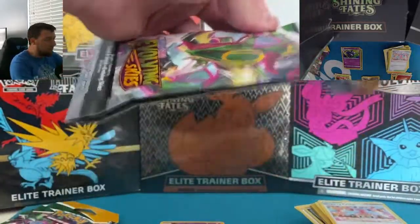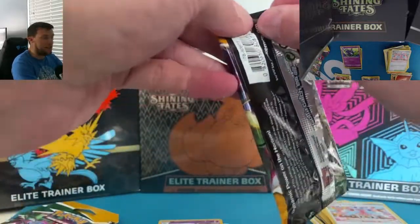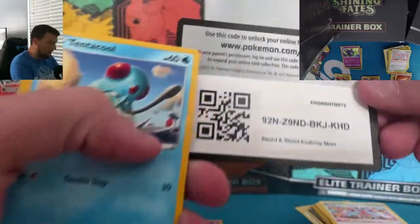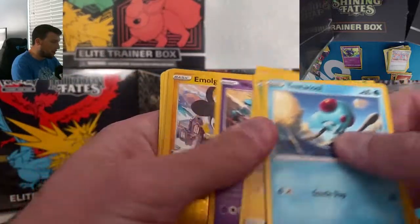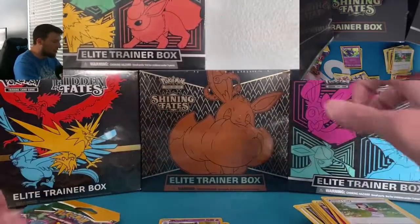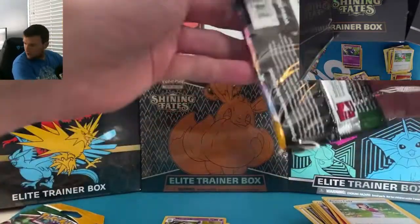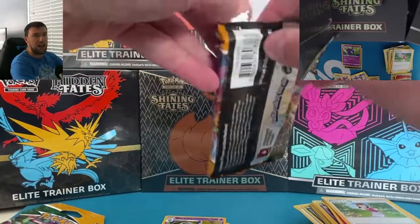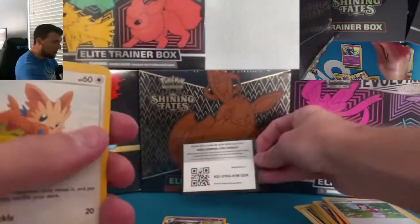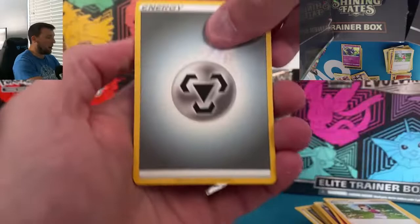We've probably opened 150 to 200 packs of Chilling Rain on the channel already. The cold streak is continuing. Going right to the back here with the Dialga. I made that in the tin — incredible! Maybe the luck is turning around. I'm not going to look at this one... it's a green code card. Emolga and Talonflame with Darkness Energy. Did I pick the wrong single pack blisters? Today is just going to be a jerk.